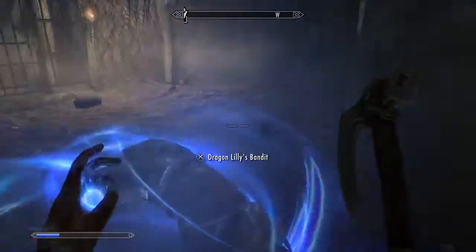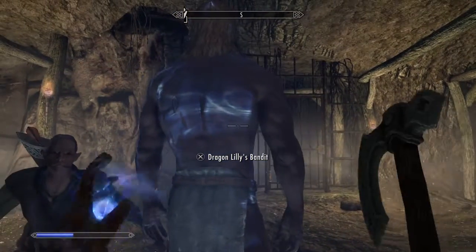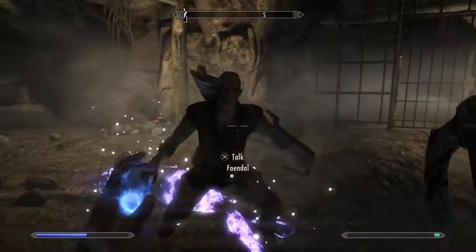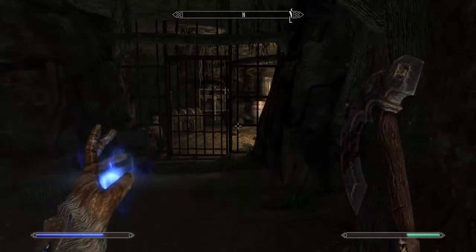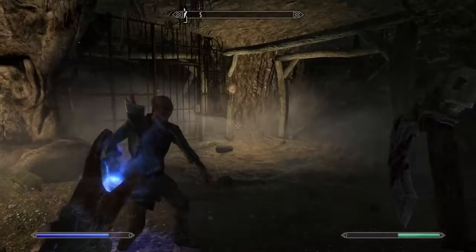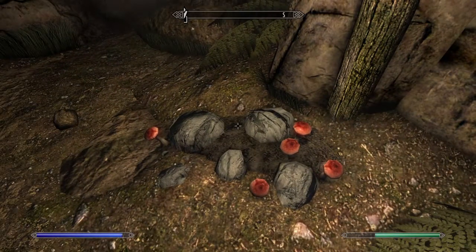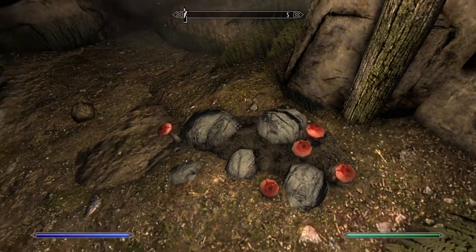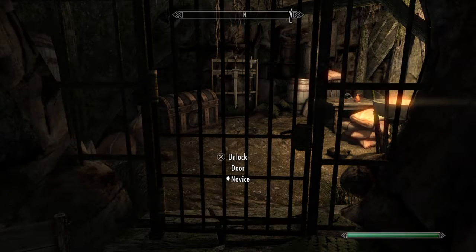Raise your zombie, sneak behind the guy — oh, he must have seen me. Oh well, you saw it in the first one — you get the sneak attack bonus. That's what you do. Everything you kill, you re-animate. Shoot a deer, re-animate the deer, then crouch down behind and use a massive blow.